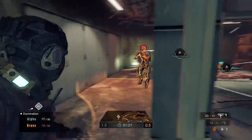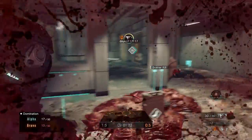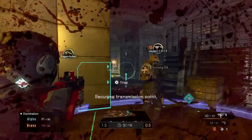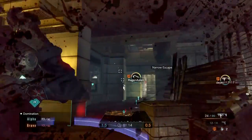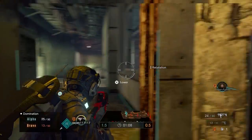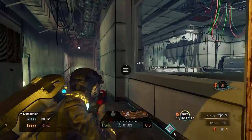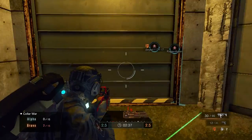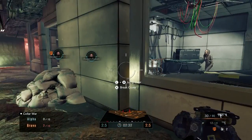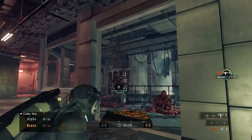The maps themselves are where the Resident Evil fan service actually shines. There are some great homage and accurate representations of locations from the games, though they've been dumbed down and bastardized a little bit — but they're recognizable. Big props for including the lobby from the police station in Resident Evil 2. However, more than half of the maps feel way too small with no breathing room, especially with the spawn system — you can often get killed immediately upon spawning. That said, the small maps do keep things fast-paced, and when the game moves fast, it shows its charm.